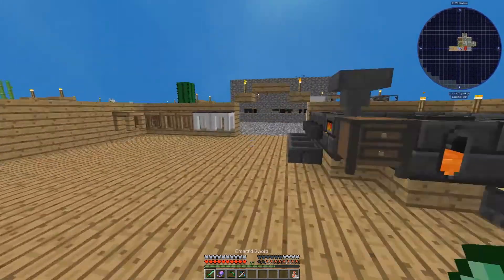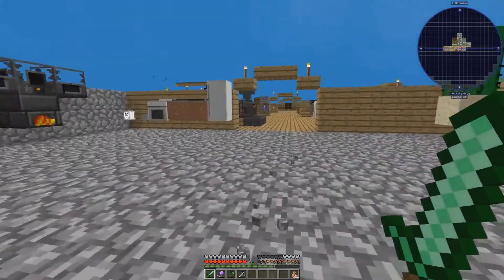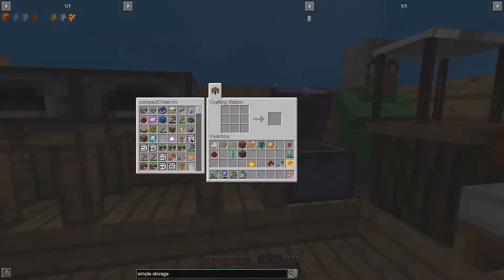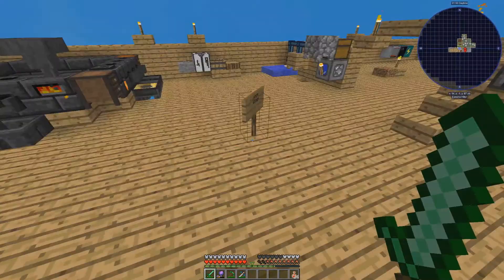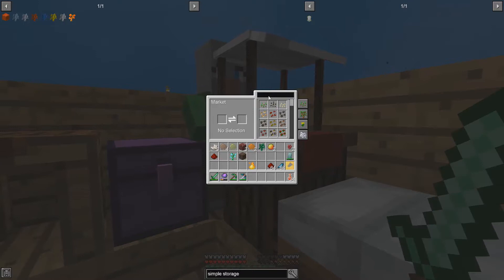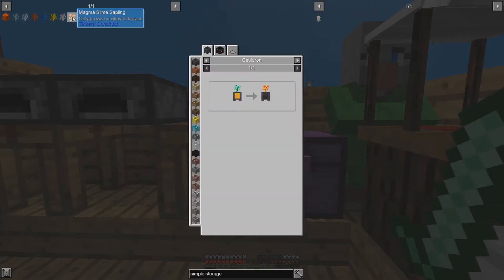We need an ender pearl, so I've been checking this back but I haven't seen any in a while. I don't know where all the ender pearls are going — unless we have one in here, which I don't think we do. I know I need to get started on Mystical Agriculture because I need nature essence to be able to make lily pads, because this guy — I don't think he sells them. No, he does not. That makes me sad.